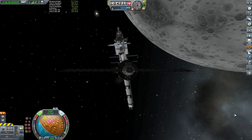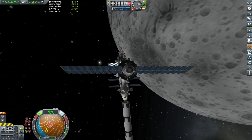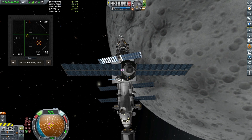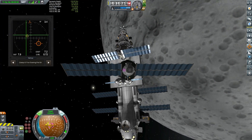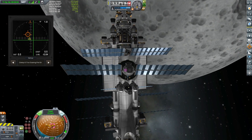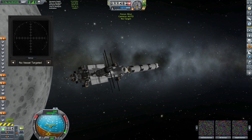We're going to pull out the docking port alignment indicator panel here, which is a great mod if you want to do some very fancy docking — although saying that, I'm not making this look very damn fancy. In you come, and there we go, we're docked.